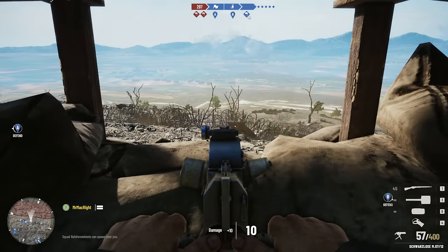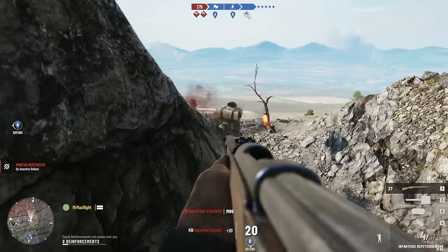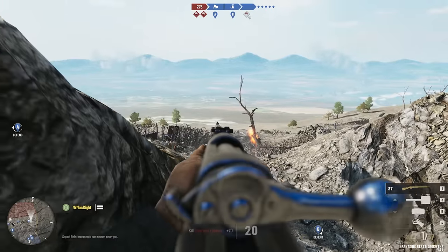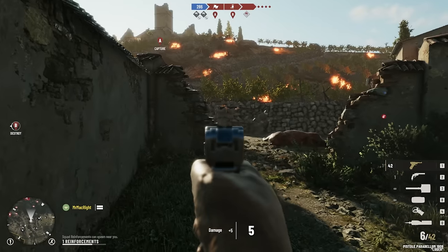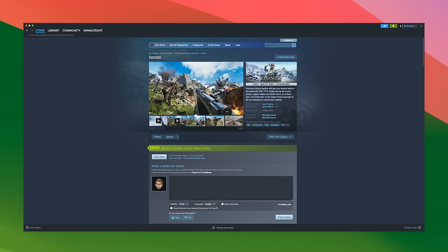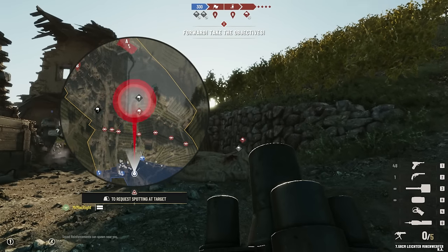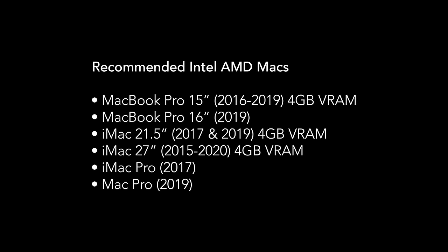Unlike the prior games which ran under OpenGL, this is a Metal 2 game, with AMD FSR 2.0 support as well. Isonzo brings AAA tech and graphics but from a small developer using Unity, and it's really impressive to see. And even more impressive that they decided to bring the game to Mac in the first place, due to our small player base. It runs 1080p medium 60fps on M1, and up to 4K on higher-end Macs. Isonzo is available for Mac via Steam and the Epic Games Store, though it's not a native Apple Silicon application on either storefront.